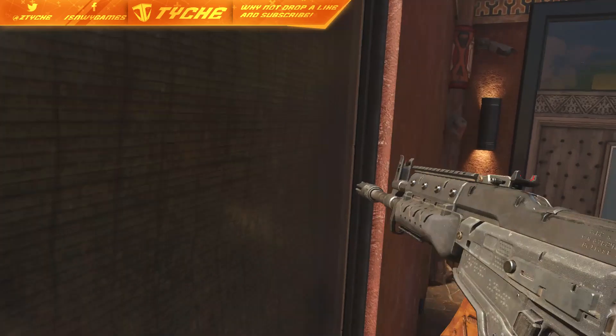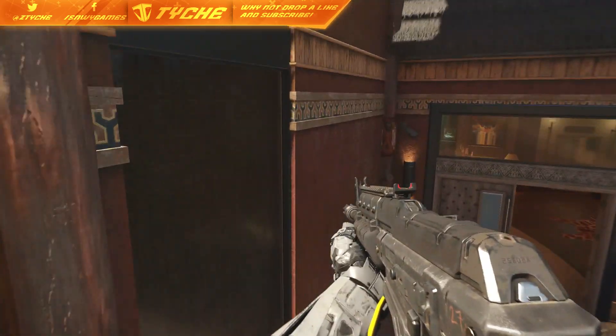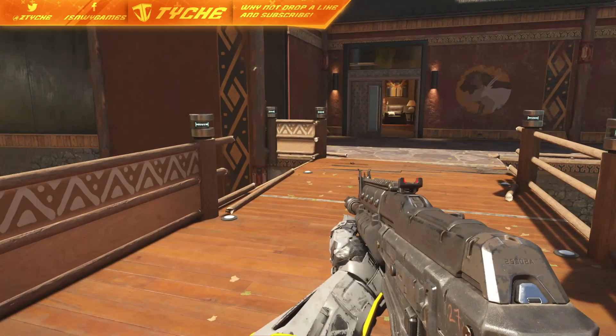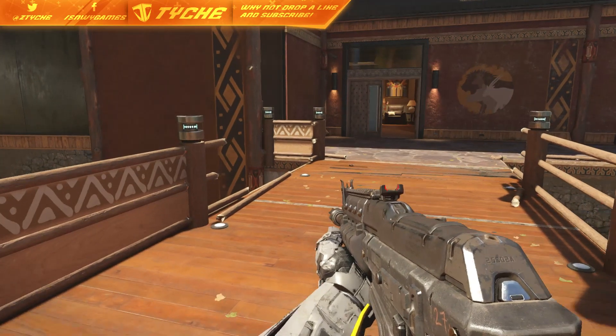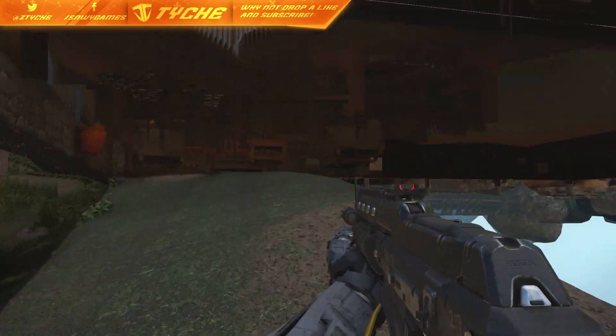Hey, what is going on guys, it's Taishi here. Today I'm going to be showing you guys a wall breach on the map Hunted for Call of Duty Black Ops 3. Now for this glitch, all you guys want to do is come to where I am and do the reverse wall breach. If you guys don't know how to do this, all you do is jump over an object and press back on the left analog stick.